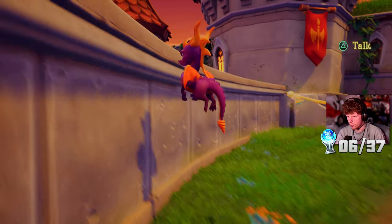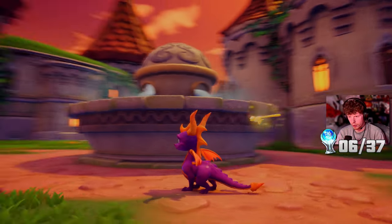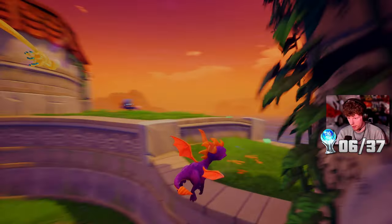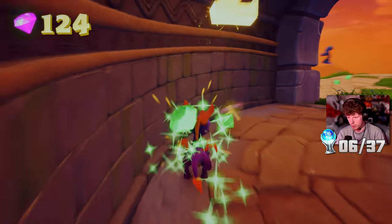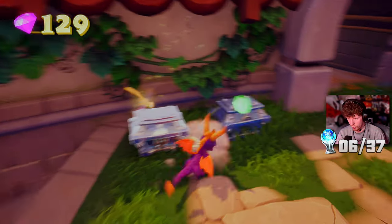We need to figure out how to get up on these higher platforms. There's a portal to return home as well. I think I run and jump from here - yeah, there we go, I can make it around. Now I can get this little turd who's taunting me. He's leading me to all the gems, so I'll take it. I almost ran off the edge.